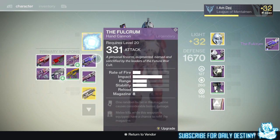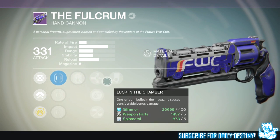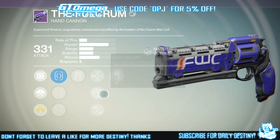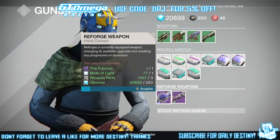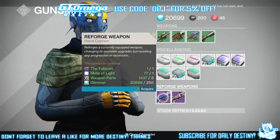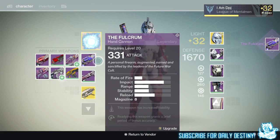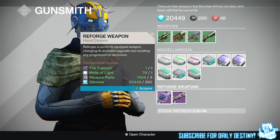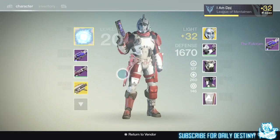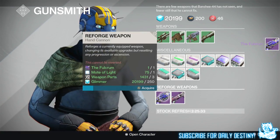You guys are going to find this really foolish — to be perfectly honest I am a complete noob for doing it. I basically had the Violator New Monarchy sniper rifle and sat there for literally 30 minutes re-rolling it, wasting hundreds of mods of light trying to get Final Round on it. Little did I realize you can't get Final Round on these new snipers when re-rolling. So there's me wasting glimmer and mods of light, being a complete noob, not doing my research.